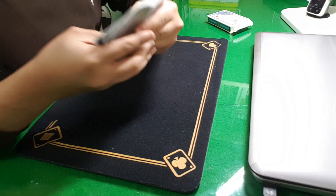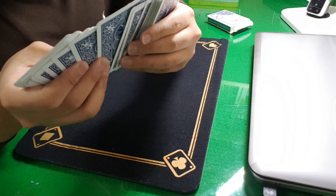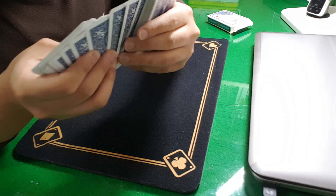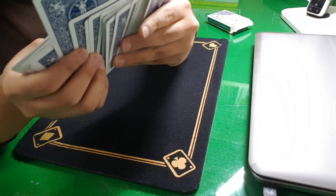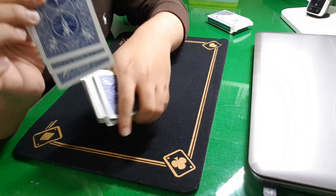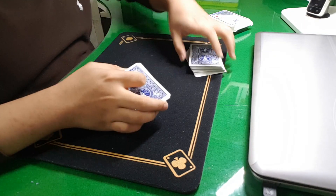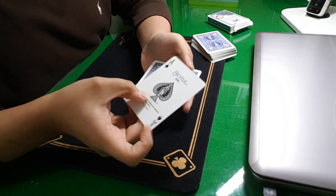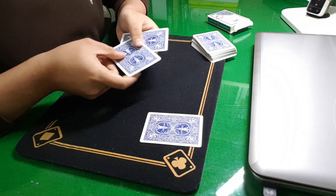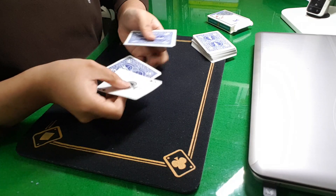Now I need 3 cards. I'm going to choose these 3 cards. I have ace of spades, just like so. And what I have is 2 jokers. Now, where is the ace of spades? It's right here. And you did a really good job. That's how it works.